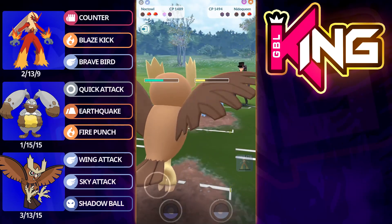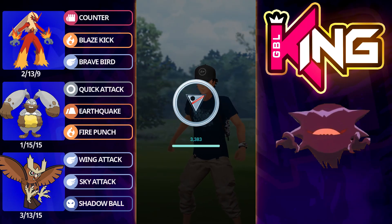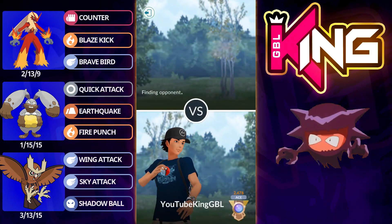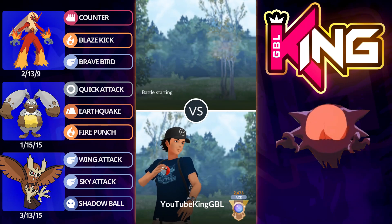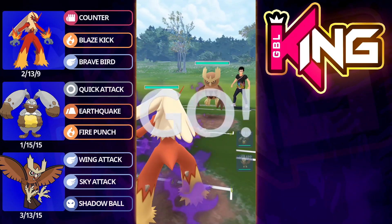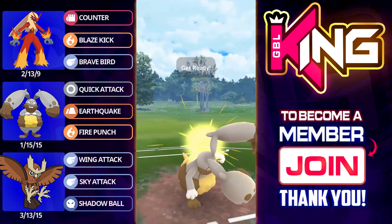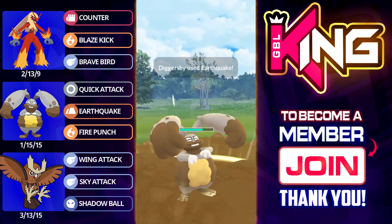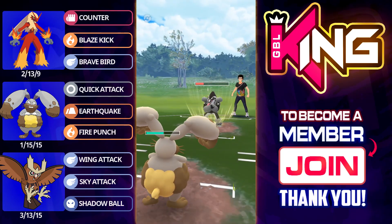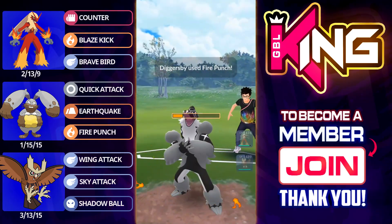In comes Noctile now. I'm not sure if the opponent actually farmed up toward the Stone Edge, but we decided to let this first one go, thinking they're going to go for a Poison Fang — and it is a Poison Fang. We go ahead and get a Sky Attack off. At this point, if we land a Sky Attack the opponent just can't really do anything. Nidoqueen is just a little bit too nerfed in my opinion. Let me know in the comments — would you like to see Nidoqueen come back to its former glory? I think it's not overpowered at all. It's weak to ice, super weak to Swampert and Water types. There's no problem with Nidoqueen, but in comes Noctile and I stay in, do one counter, and swap out.